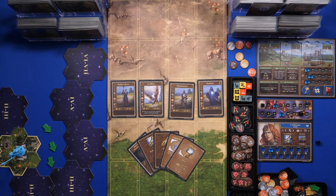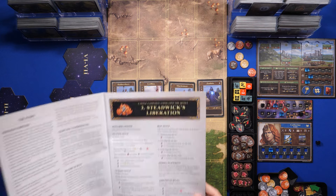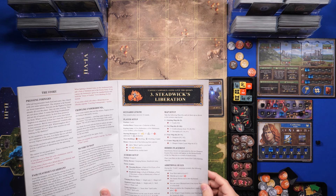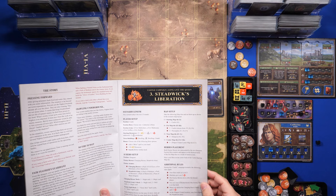Hello everyone, welcome. I'm Robert, and this is another play-through of Heroes of Might and Magic 3, the board game. This time we're continuing the castle campaign, and this is scenario number 3 — it's called Stedwick's Liberation.